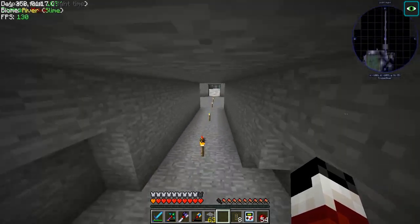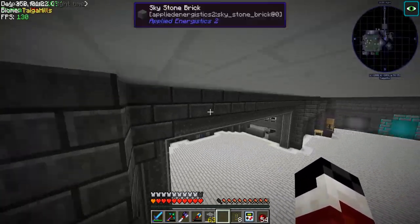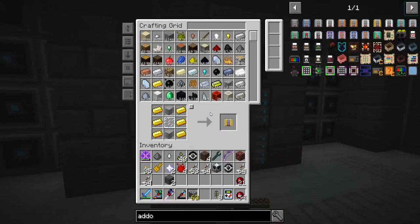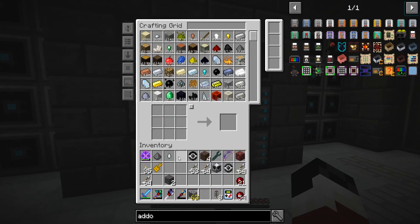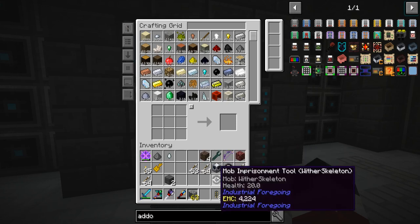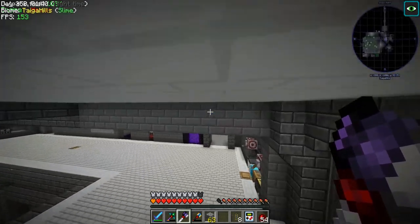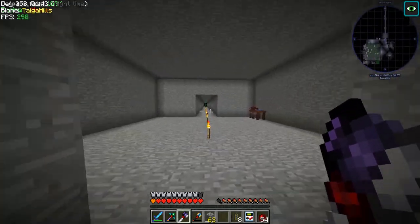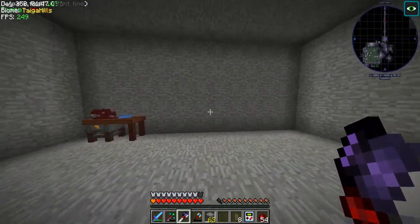Okay, let's go use these nether stars because we need to make a wither builder. We need some nether stars so we can do some things. Got two more nether stars — perfection. Look at this mob duplicator and we have a wither skull, so what that means is that we're going to start this today and I am so flippin' excited.